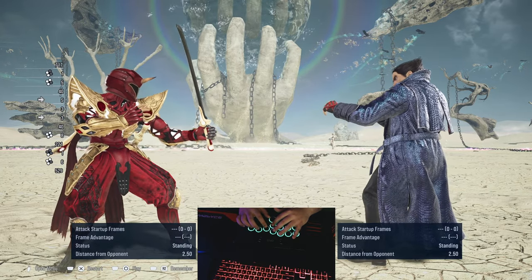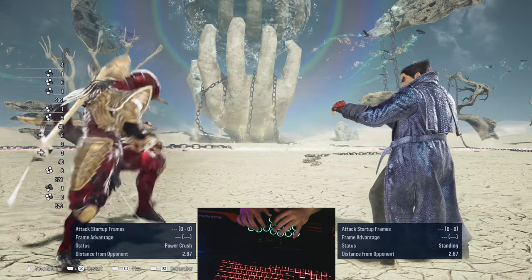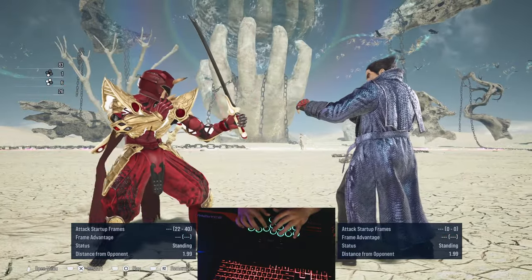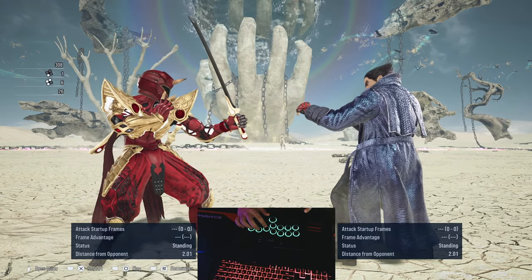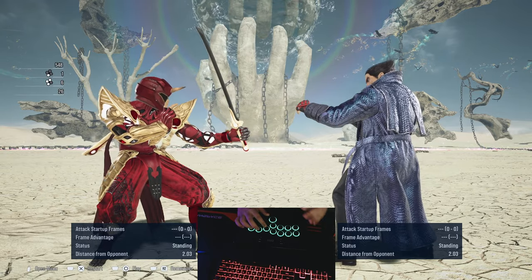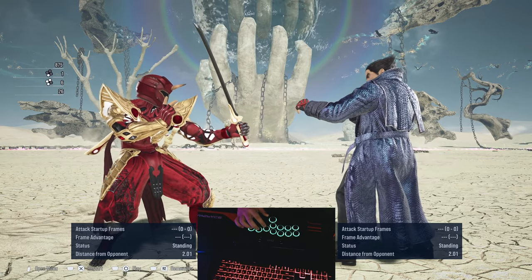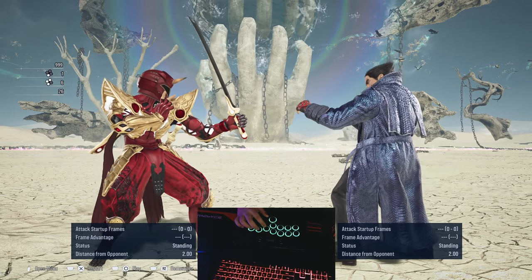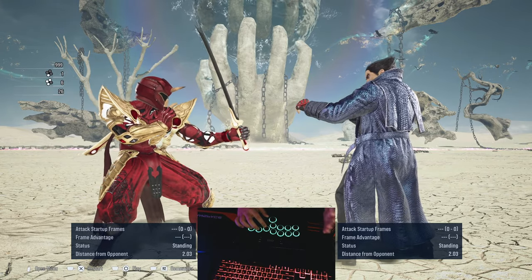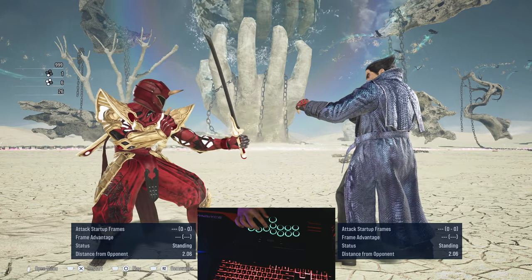If they try to move in and attempt to attack while you're in the middle of using this particular move, you can get about plus 16 to plus 17 and above — it can go about plus 28 to plus 29. It really depends on how long the baby windmill has been lingering in the animation, or how close to the end of the animation it is. The later they hit in the animation, the more frame advantage you get.